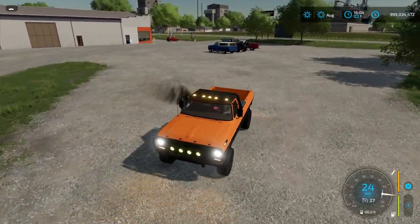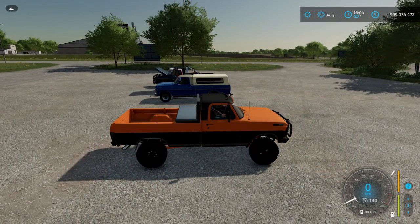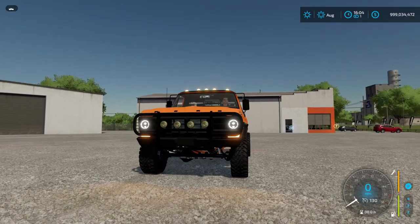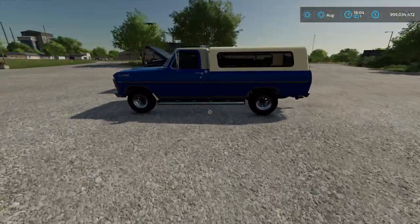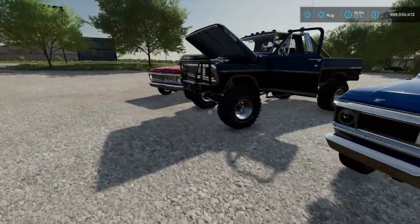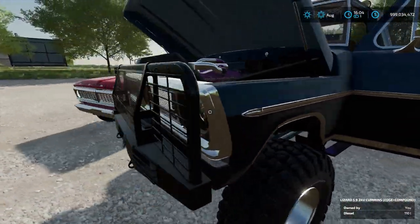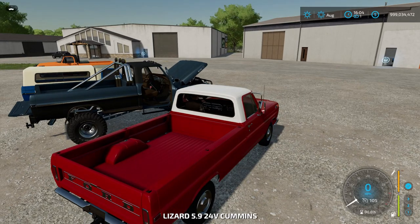You can really pimp this bad boy out however you want. We've got working beacon lights and flasher lights — all that stuff. Here's another version I kind of built differently. This standard one — the Lizard with the 5.9 24-valve Cummins — let me show you what happens with the base engine.